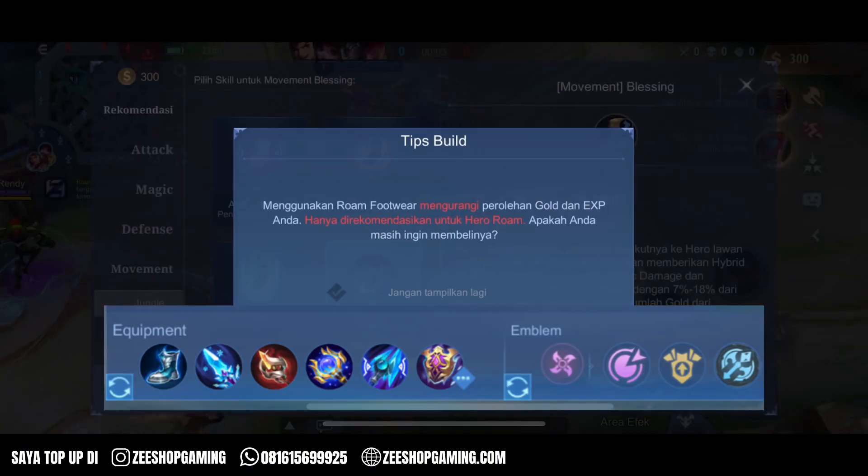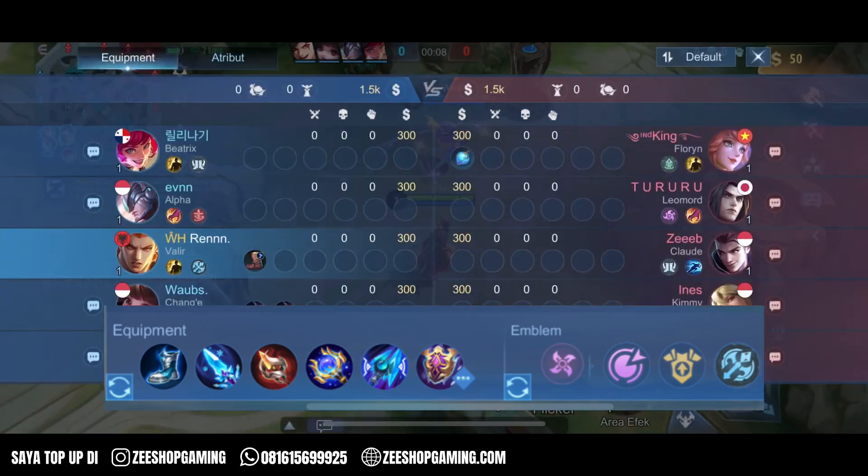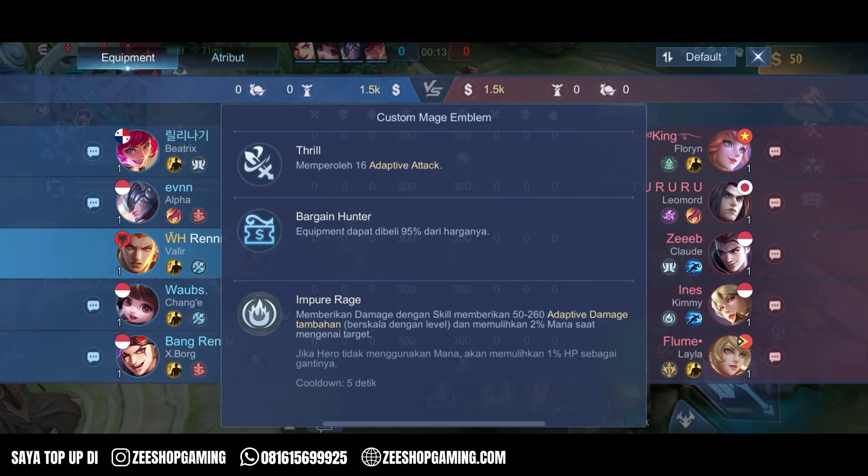Kita udah masuk ke dalam in-game nya. Oke, ini gue main Valir lagi — sesuai request dari kalian buat main Valir. Settingan emblem gua kayak gini, kalian juga bisa pake agility.